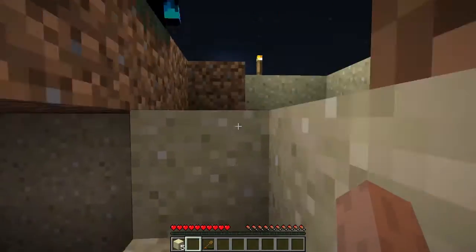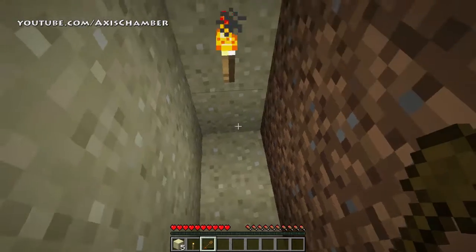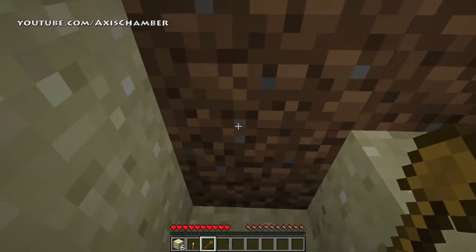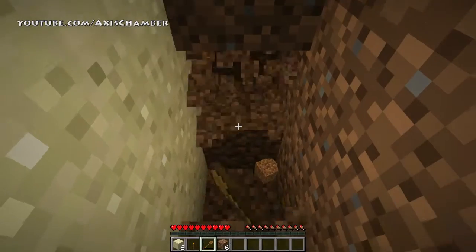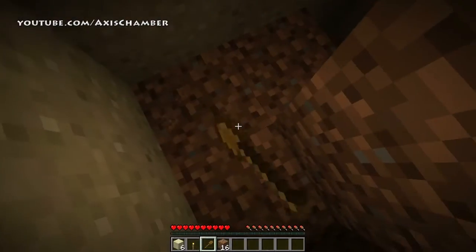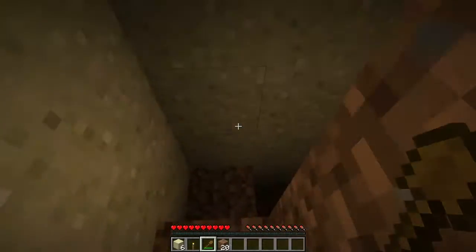I'm going to put some more dirt down. Do you have any torches left? There are some in the chest. Two. Okay, I can work with that — make some more later. You got the saplings or do I? Grab the saplings and start planting those. A lot of dirt down here. That way we've got some trees growing. And I just broke my shovel.